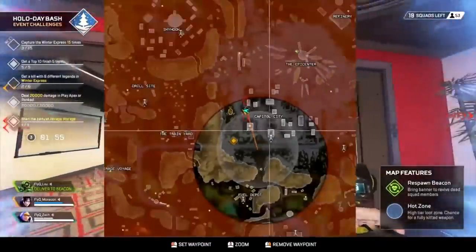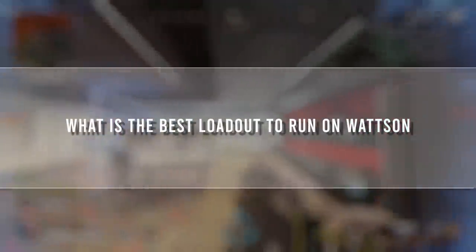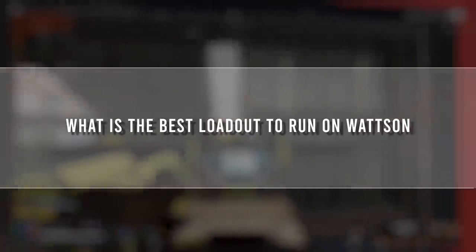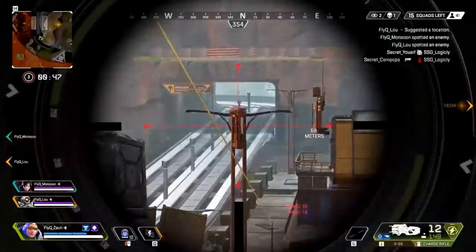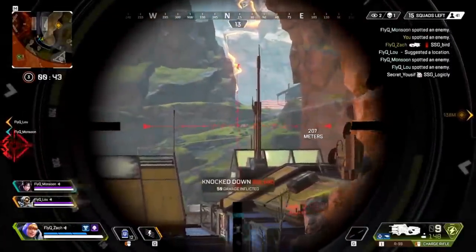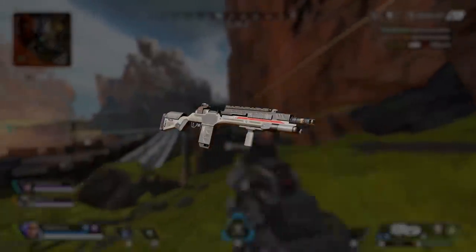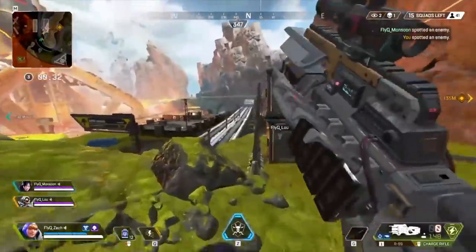Obviously what loadout you have is subjective to your individual play style, but considering Watson is not a high mobility character, does that determine your loadout? When you're playing a support character like Watson, you always want to be thinking about complementing your teammates. In a situation where the zone is ending north of Epicenter in the open, you want to run maybe a G7 Scout and an R99 because it's really important to have that range advantage to support your Pathfinder.